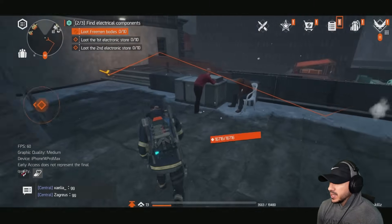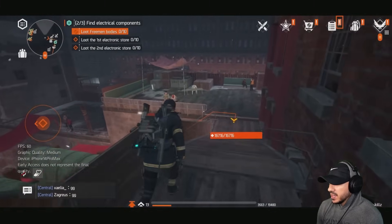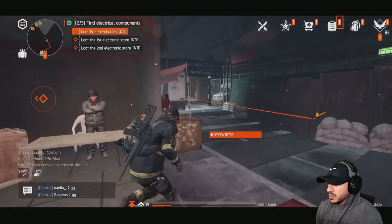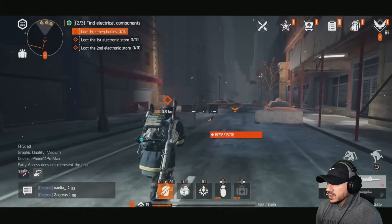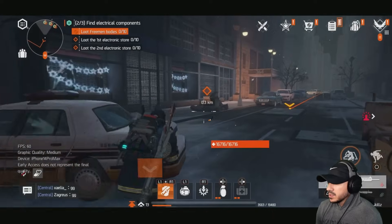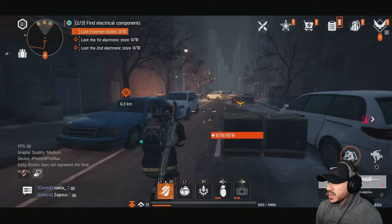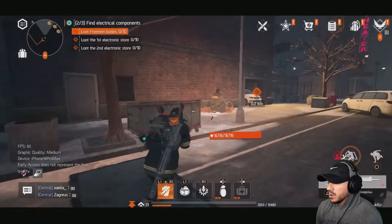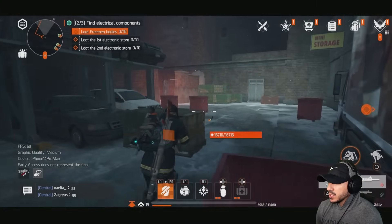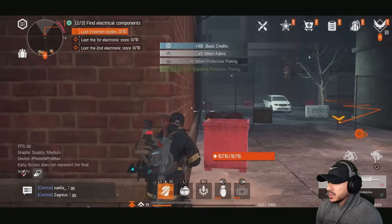Alright, let's go loot the Freeman's bodies — we need to loot 10 of them, plus loot the first and second electronic stores. So we'll take out some Freeman first and then hit the electronic stores after. I think it's this way — yeah, let's go this way. We're not that far, though we went the wrong way briefly. There's gotta be some Freeman around here somewhere. Let's cut through this little area — I see the radar popping up.